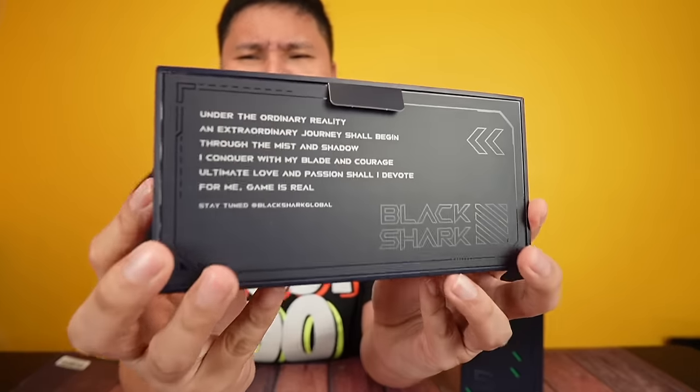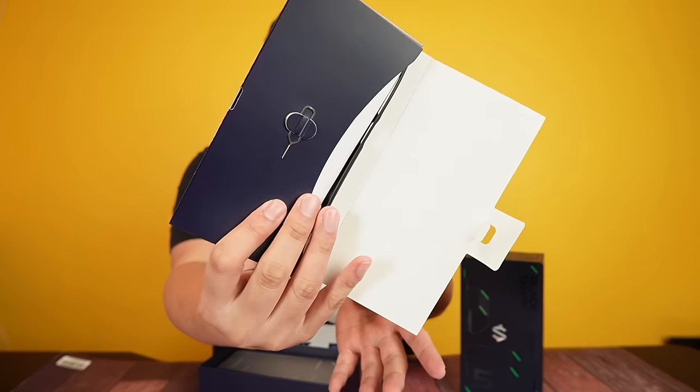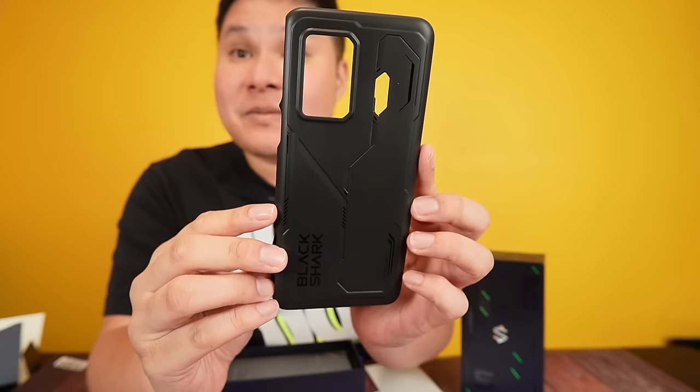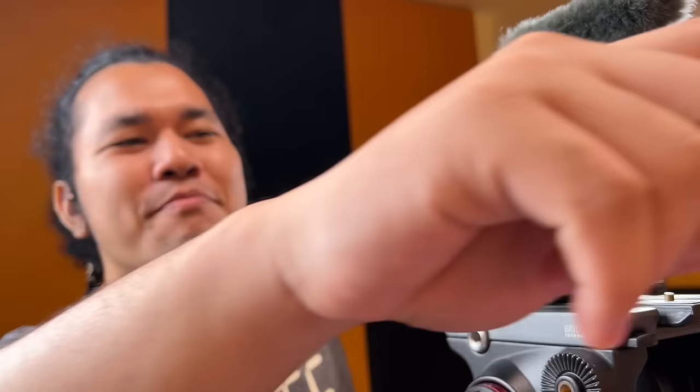The design on the box says 'Under the ordinary reality, an extraordinary journey shall begin.' Inside, there's a SIM ejector pin and a very nice case that's specially tailored for the phone. There's a hole in the case — that's for the phone's light, because the phone has a light on the back.